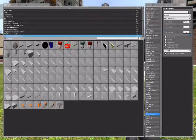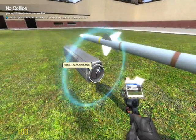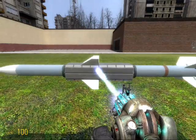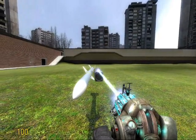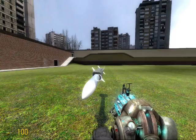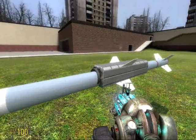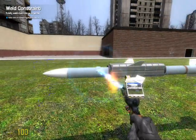Now you want to no-collide everything on this iron beam. Right click on everything with the no-collide tool and put it around about the middle of the actual missile itself. Just make sure you can still get to all the parts on it, because you still need to wire up certain things. That looks good, so let's weld it to the missile.